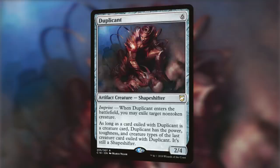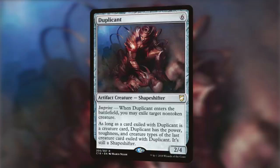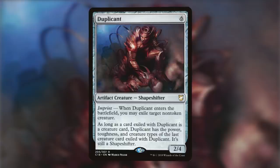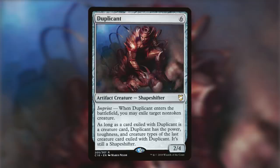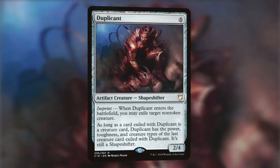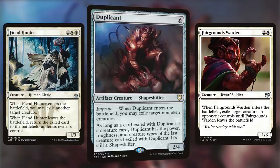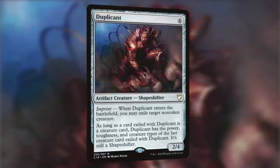Our final card is Duplicant. For six mana, it's a 2/4 Shapeshifter with Imprint. When this creature enters the battlefield, we get to exile target non-token creature. And as long as the card exiled with Duplicant is a creature card, Duplicant has the power and toughness and creature types of the last creature card it exiled — it is still a Shapeshifter. Even though this card has been reprinted a few times since Mirrodin, only thanks to the Commander 2018 product has it finally dipped to below a dollar. The beauty of this removal is that it fits in any deck because it's colorless. It also exiles the creature, which means it gets around those pesky indestructible creatures. And unlike cards like Fiend Hunter or Fairgrounds Warden, the creature won't return if they manage to remove Duplicant — once exiled, that creature is gone permanently.